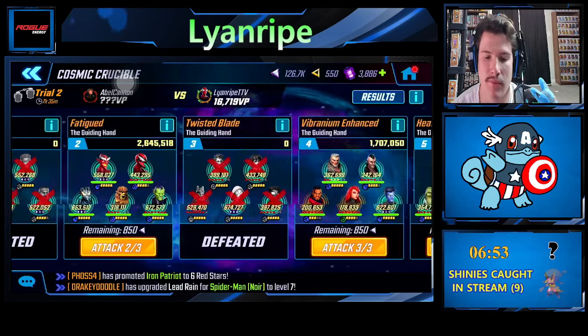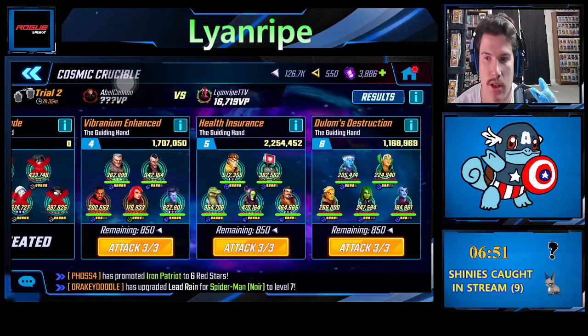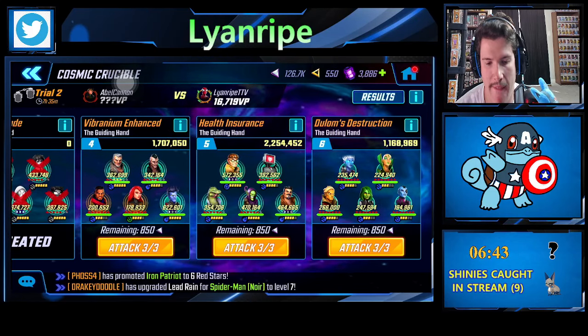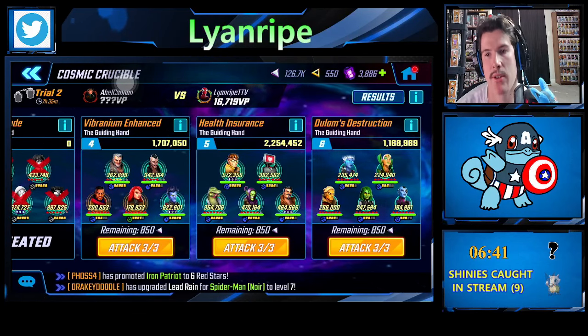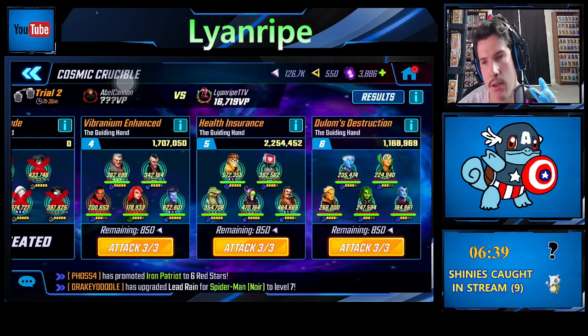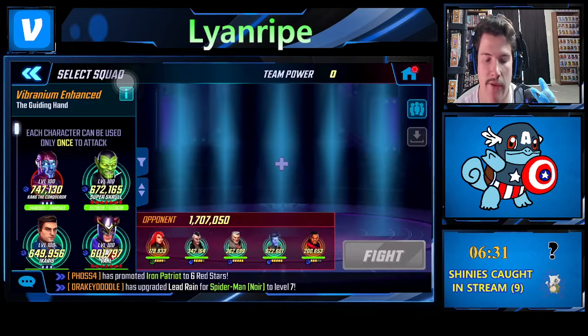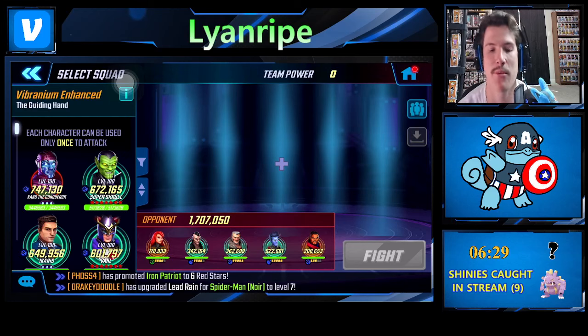I kind of messed up already because I had planned to use Apocalypse, Echo, Rook, Archangel, Angel, and Weaver. But now I don't have Apocalypse since I used him in room two. I got tilted from room two and messed up my general strategy. So we're gonna skip this room for now and go show the spicy Sus combo.